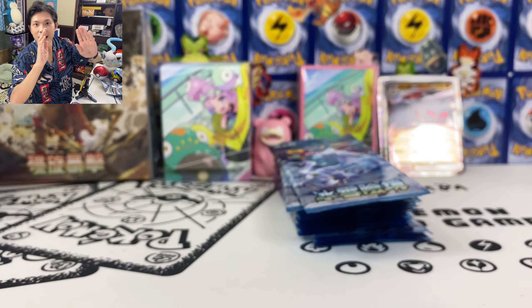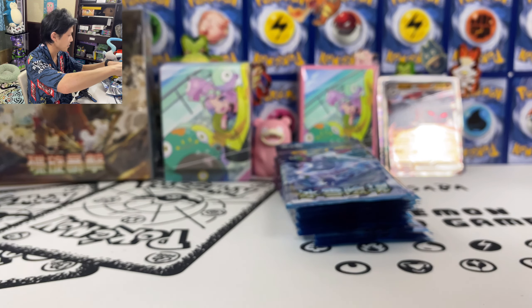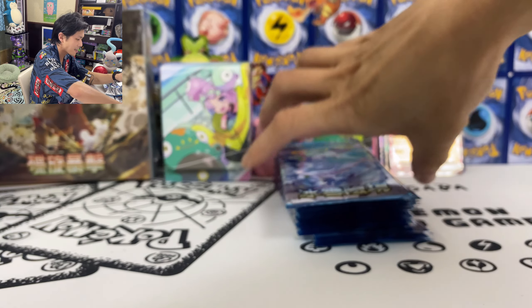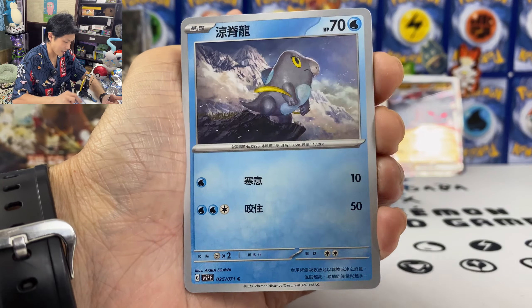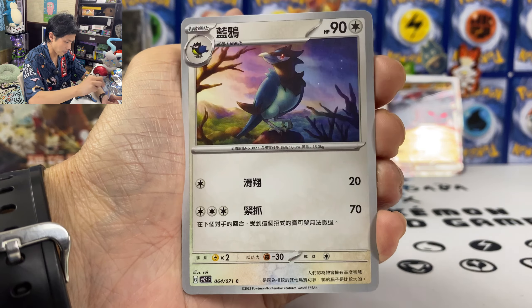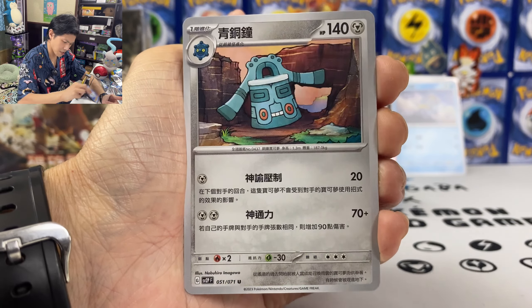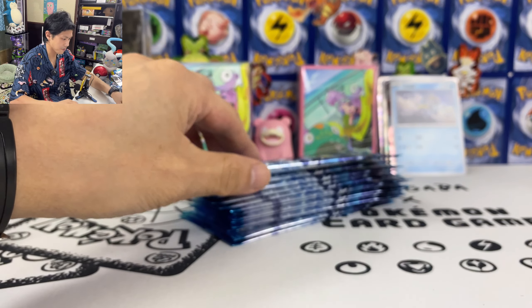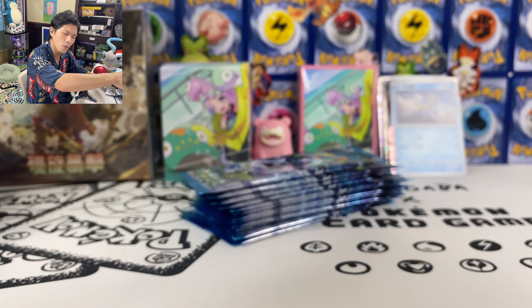Wow, first time pulling. Null Ape — I was actually hoping to pull his full art as well. His full art looks so badass. We got another Frigibax — I think there are three versions of Frigibax in this set: two common cards and one AR.